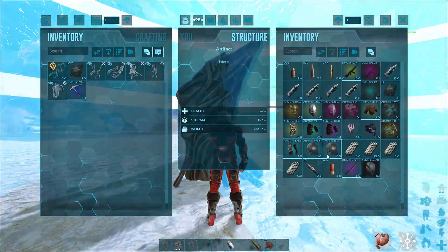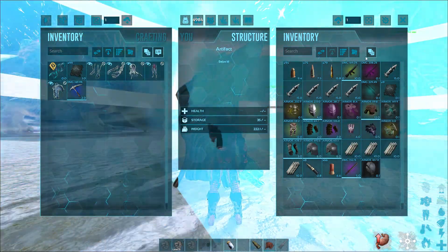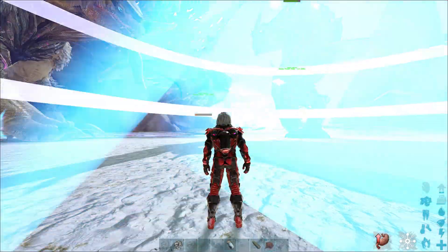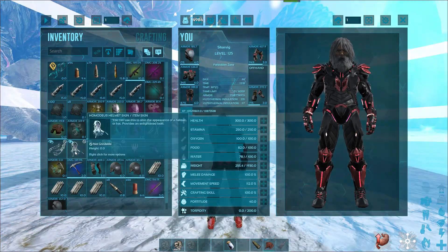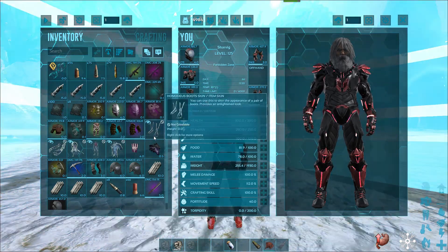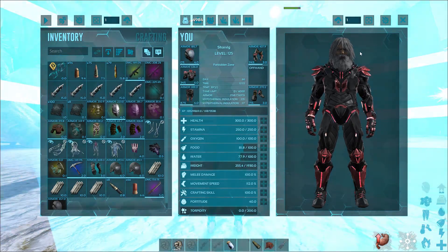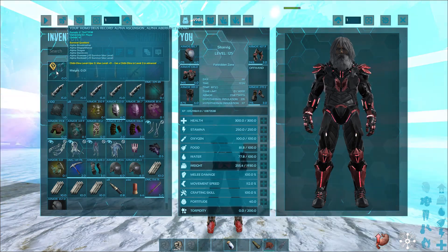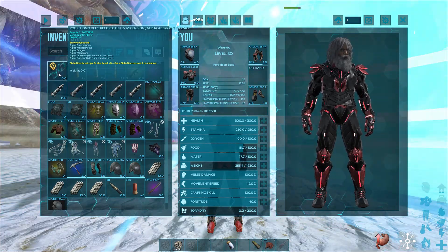All right, what did we get? That's a really nice flak — not that I'm going to be using it from here on. Grab all that. Apparently if I keep all my gear on I do keep it. Look at the skins — I got the Homodeus skins! So nice. I can't put it on the tek stuff anyway. Oh hell yeah, very happy with that. It's finally done — I have finished the expansion. Extinction is done!